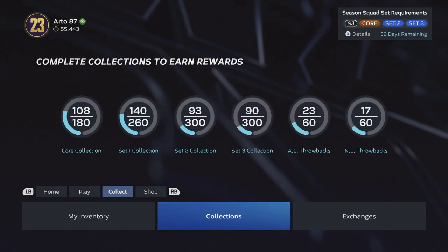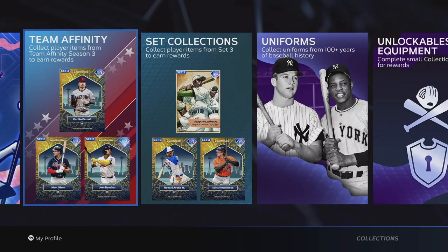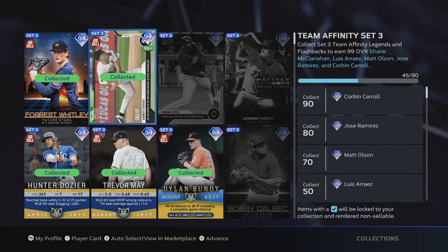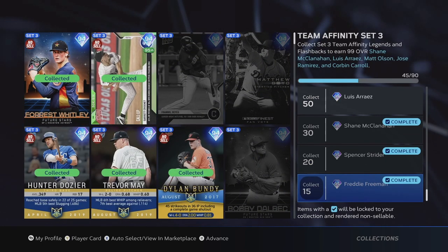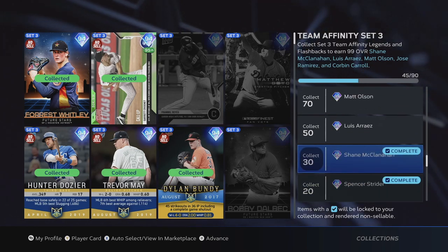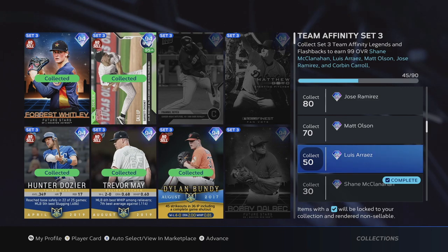So what I am doing is trying to finish off these team affinity and set three collections. Let's check out team affinity first. I have collected — if you see on the right side — 45 of these guys. Anytime you collect so many you get these players here who are kind of locked. You can't buy them on the marketplace.